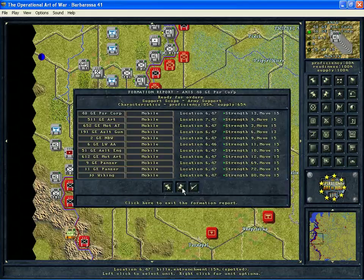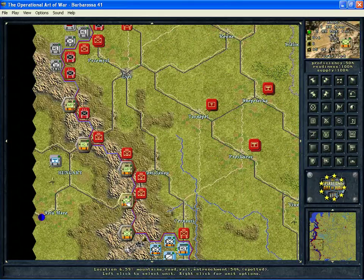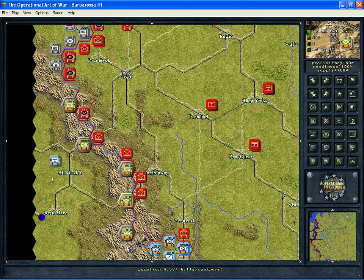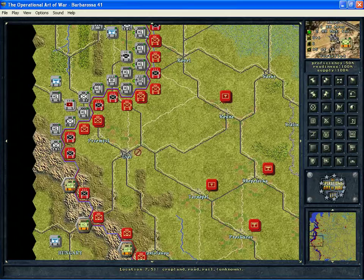In this case, you have a lot of German formations set to army support. Internal support would be the worst level; army support is the next step up, so it's not too bad. You have to play each scenario to see what the effects will be. Looking at the Hungarian formation, they're set to internal support — they only want to cooperate with units within their own formation. You can certainly set up an attack with units from other formations to join in with them, but there could be some subtle effects. So in order to maximize what you're doing, you want to be aware of these support levels.